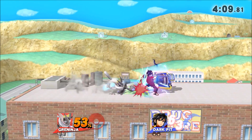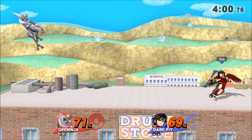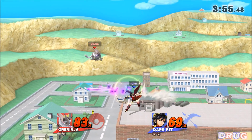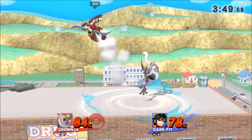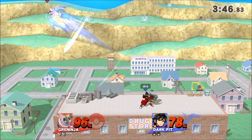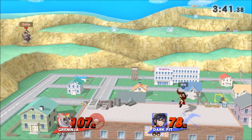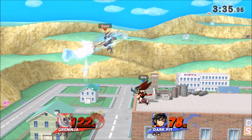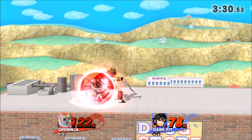I really try not to use Side B all that much with Greninja because it is extremely punishable, but it is good for fast punishes. I was expecting him to roll around me right there - that's why I did that. No one's falling for it. That's one thing that's hard - it's really hard to regain stage control with Greninja.